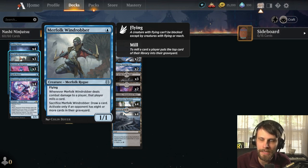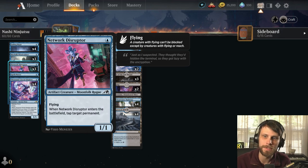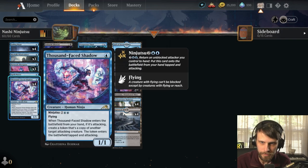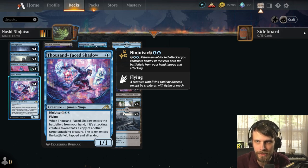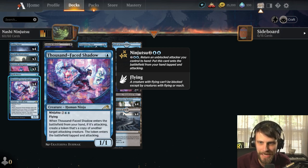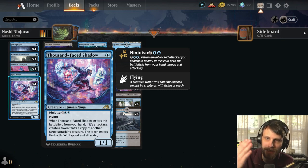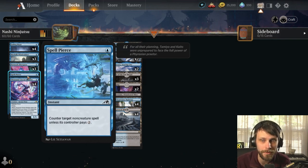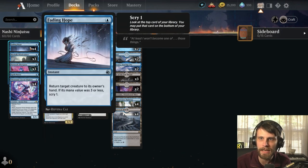As an example, we've got Merfolk Wind Robber — a nice little one-one flyer, nothing too crazy, but it can get in on turn two very quickly. Network Disruptor is a brand new card; it taps down a target permanent on the opponent's side of the field — a land or, more importantly, a creature. Thousand Face Shadow, our first card with Ninjutsu, is a one-one for one. We can play it as a one-drop, but when it enters the battlefield attacking, it creates a token copy of another target attacking creature. For disruption, we have Spell Pierce as a one-of, and Fading Hope to bounce stuff off the field so we can push through for the attack.